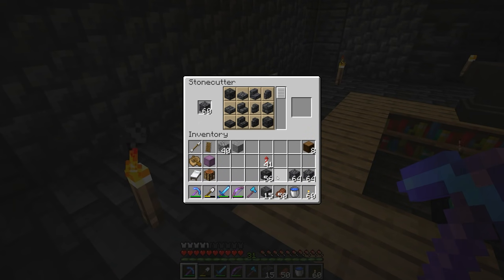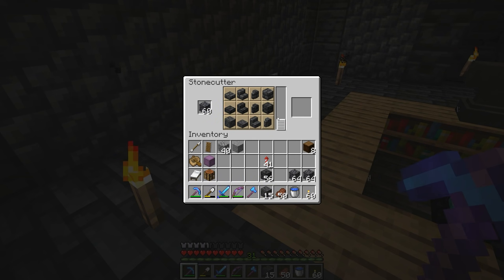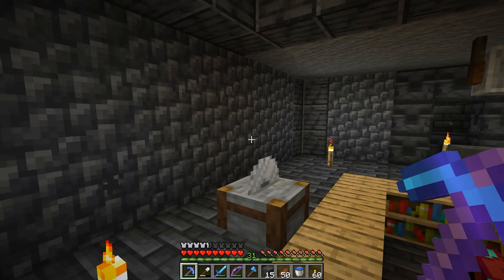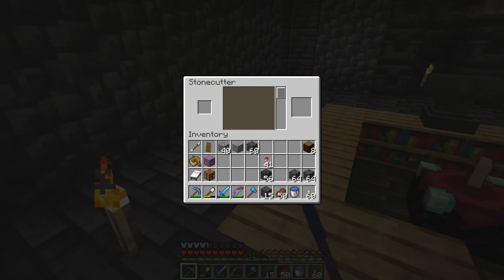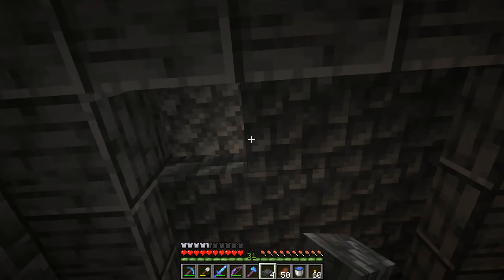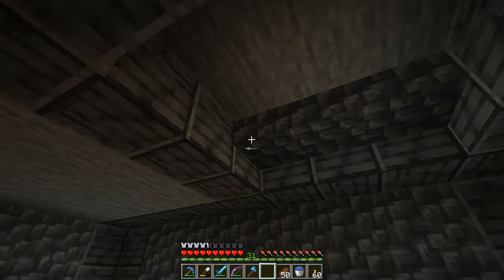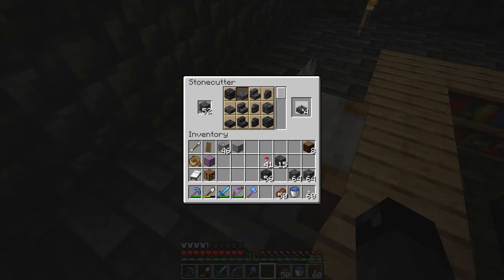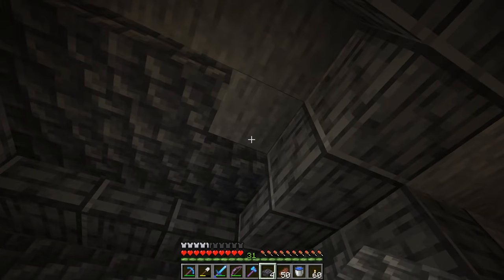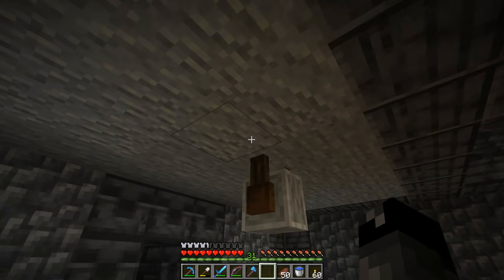So if we're going to do some kind of a slab, let's put some cobble deepslate into the stone cutter. We have polished deepslate slabs, deepslate tile slabs, or cobbled deepslate slabs. We're using the cobbled deepslate along the walls, so maybe we should do the cobbled up here as well — just a slab version. I kind of want to do this to give the ceiling a little bit of depth so it's not just completely flat like the walls are.